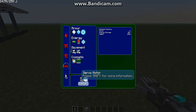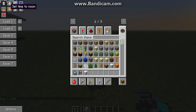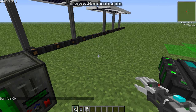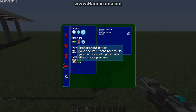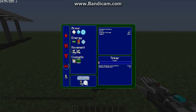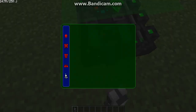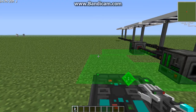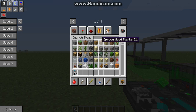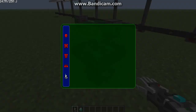Now the shock absorber is what you really want here — the servo motor. What this does is all fall damage you take is absorbed by the boots, but it takes power. This is pretty awesome.